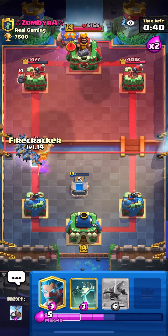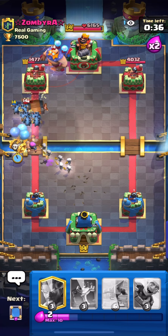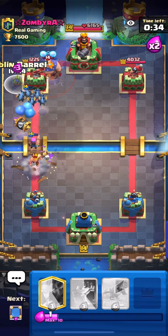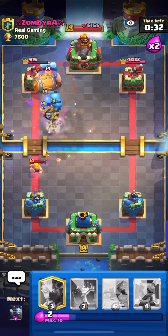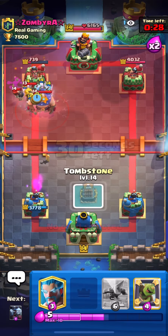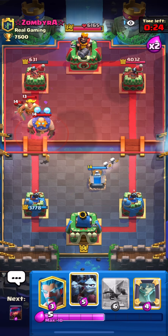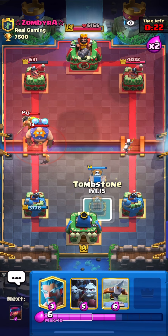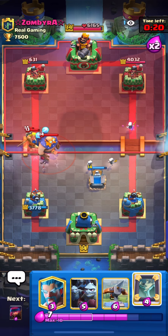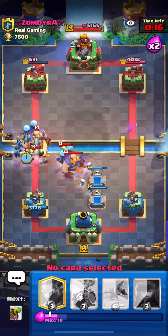He's starting with a giant in the back so I'll firecracker to pressure a bit. Tornado incoming — I'll play goblin barrel. That bomber is tough. Another defense sequence and it has to be perfect. I'm going to mirror the tombstone — that'll be better for defense. Minion horde — oh my god, two giants!